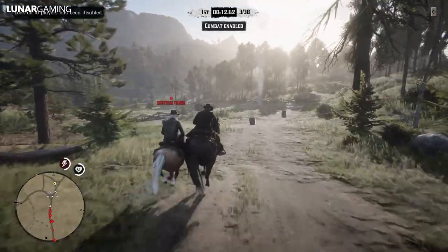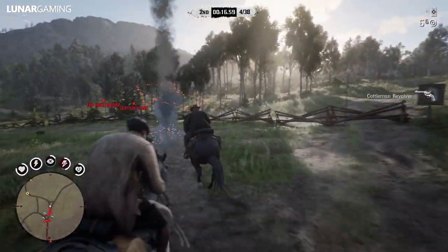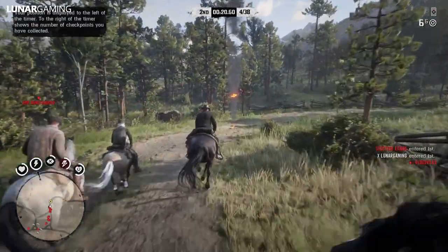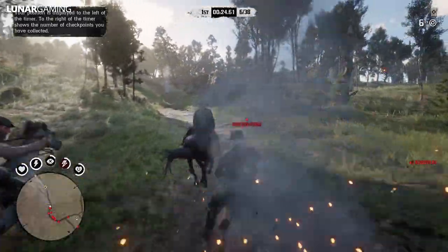Fixed an issue where players could become stuck on a black screen after a posse leader quit the lobby in the mission Love and Honor. Fixed an issue where players could crash on the Xbox home screen when resuming from a suspended state after Xbox Live services disconnected. Fixed an issue where players could be kicked from Rockstar Game servers with an error after completing part 2 of the mission Honor Among Horse Thieves.